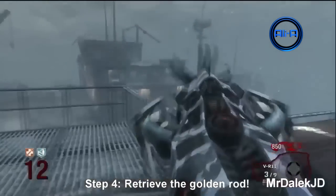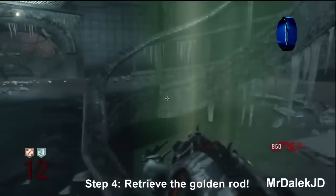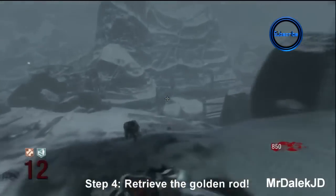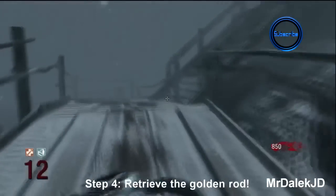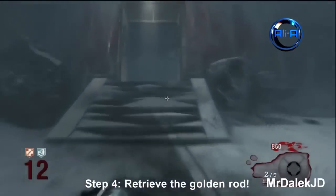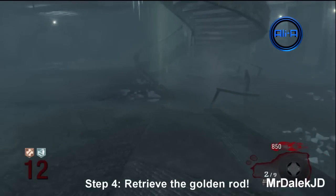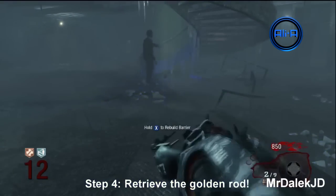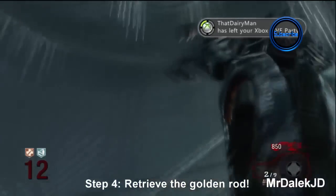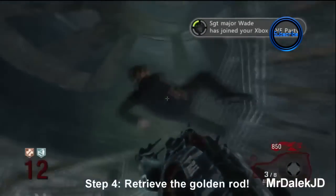The next step is to get the VR-11 — that part may take a while from the mystery box, but you will get it eventually. I suggest making a crawler first. Shoot the crawler with the VR-11, which turns them into a human. The human zombie will run towards the lighthouse light. You can also shoot them with a Galil, Ray Gun, or Commando — as long as they end up in the laying position in the light, you've done it right.